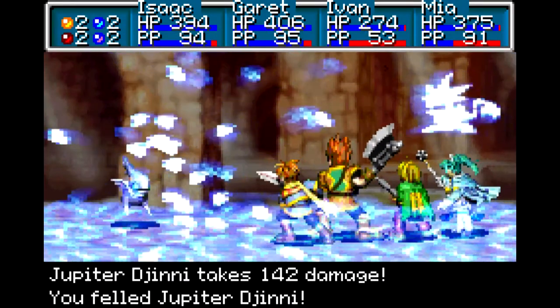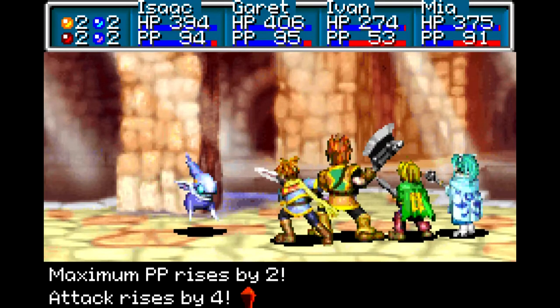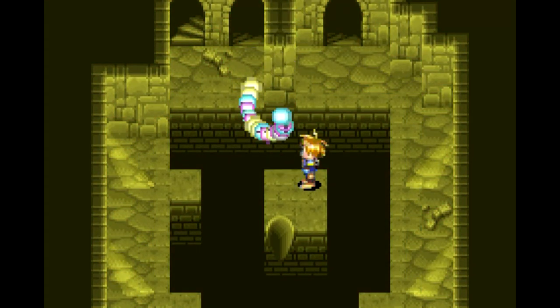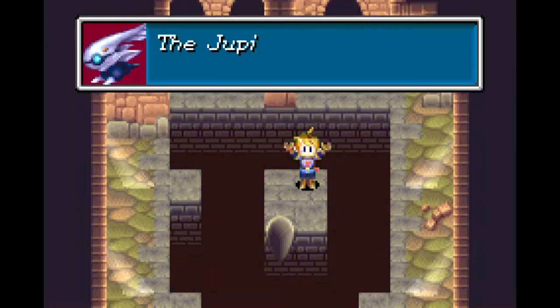There's another level 25 warrior! My sweet shield up by 8, PB by 2, attack by 4, defense by 1, agility by 4. We did it! And with that, we get the final Jupiter jinnie.